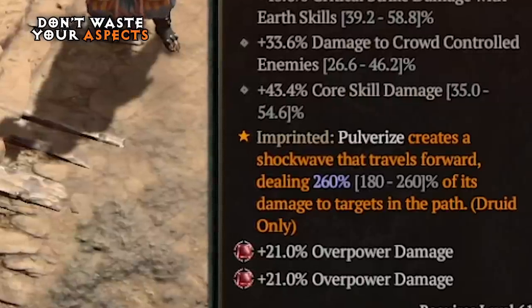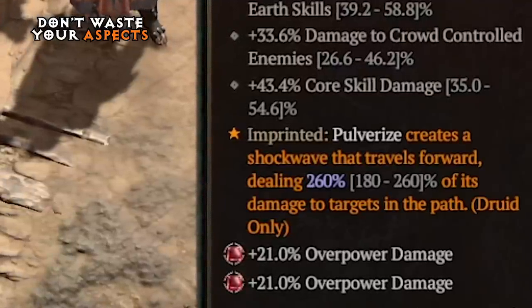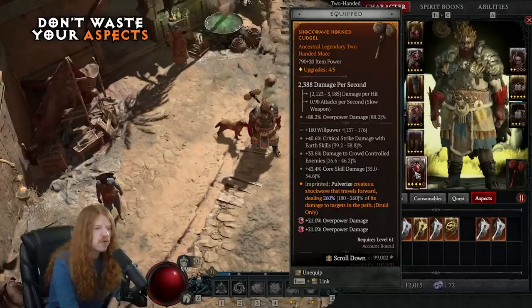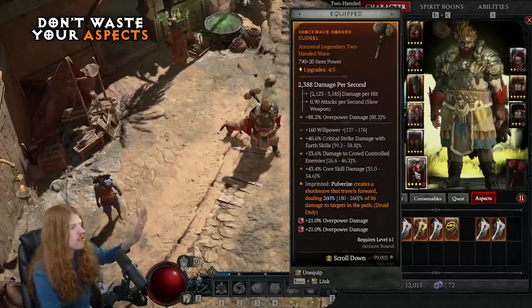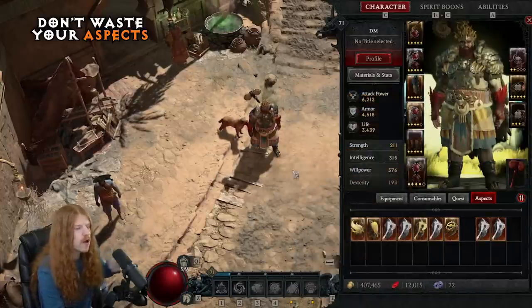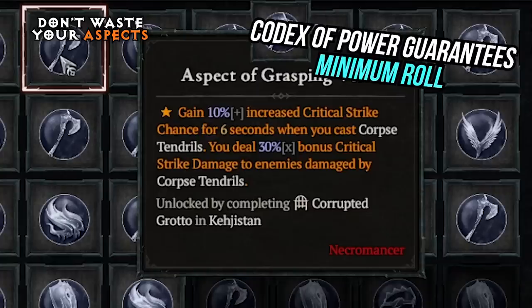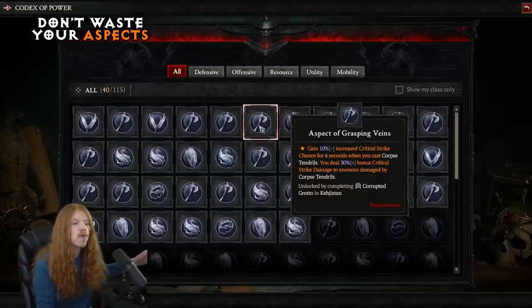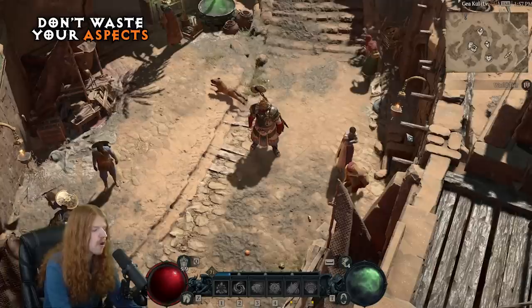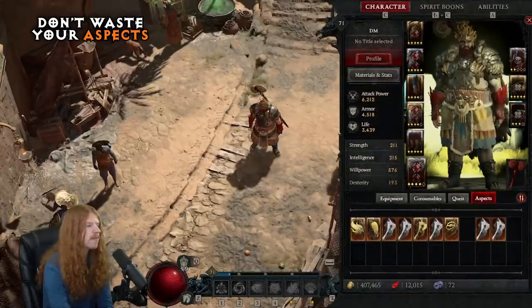For example, I have a 260% roll — a max roll — on my two-handed legendary item because I saved the aspect until I got an item I really enjoyed. But if you waste your aspects early while constantly upgrading, you'll be stuck with the power of the codex of power aspects. The codex of power guarantees only the minimum roll on legendary items, so for late game you want to extract and save actual aspects for the proper items at the proper time.